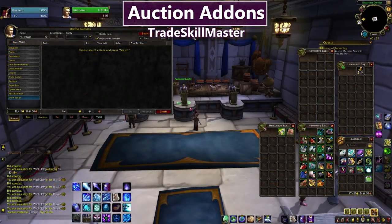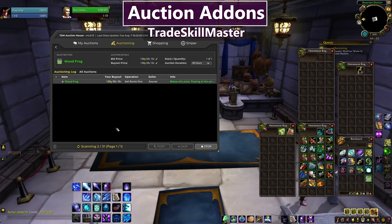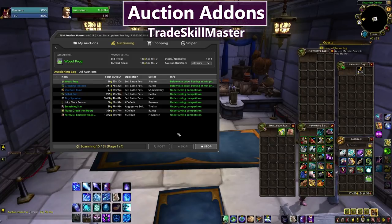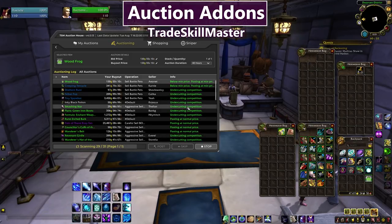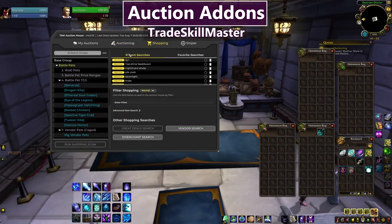The auction and item management addon I use most is TSM, recently updated to TSM4. You no longer need separate modules — everything is packed into one. TSM works with a desktop application that provides pricing data without manual scanning. I can mouse over an item and see what it's currently selling for, and automatically price and post things based on rules — same for mailing and vendoring. I'll be doing full guides for the updated TSM. It might look scary, but it's only as scary as it needs to be to grant you ultimate power.